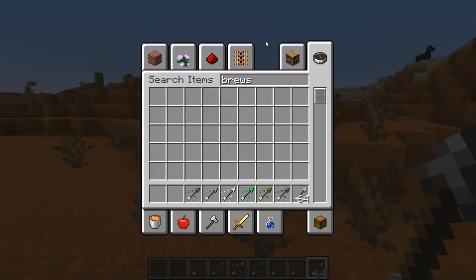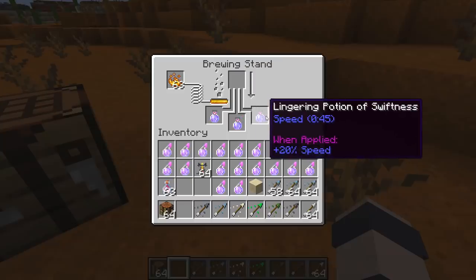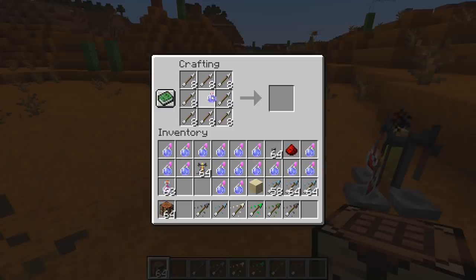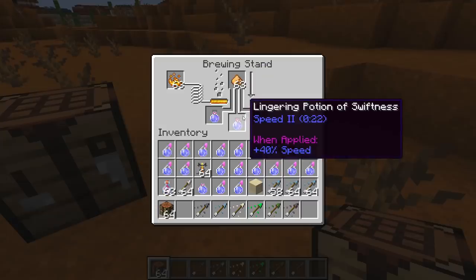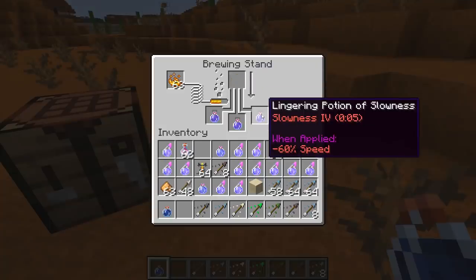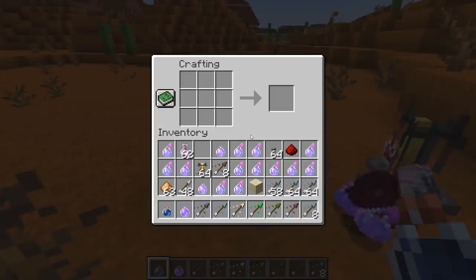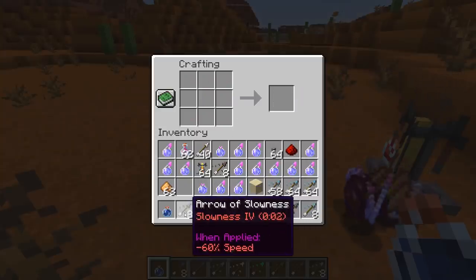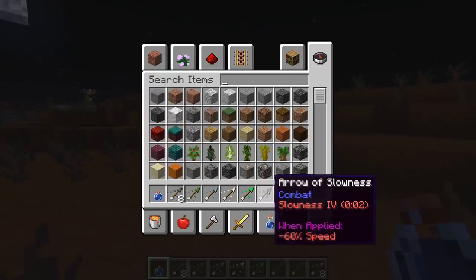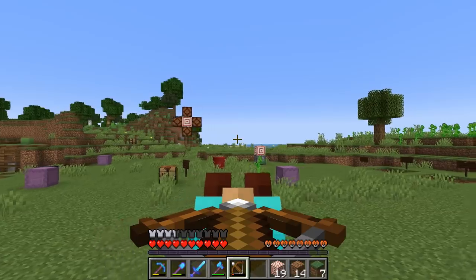In creative mode testing the arrows: take three-minute speed potions, add dragon's breath to create lingering potion of swiftness, combine with regular arrows - they come out as 22-second speed arrows. Add glowstone to make speed two lingering potions, craft with arrows - that gives an 11-second speed two arrow. However, adding glowstone actually makes slowness four. Turtle master arrows give slowness six, which is minus 90% speed, compared to minus 60%, so turtle master might actually be the better offensive option.